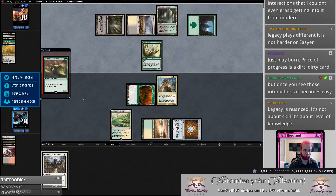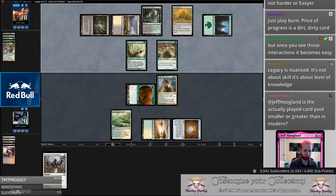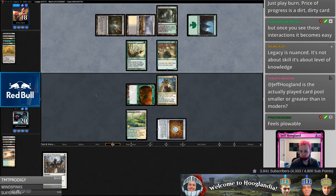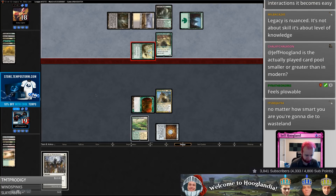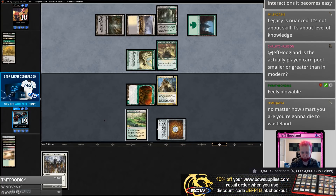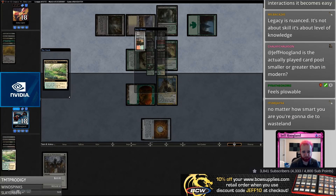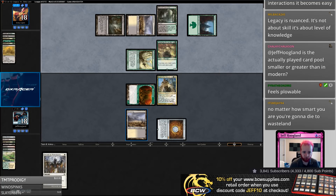Ramunap Excavator — yikes! Glad we've been holding those Swords to Plowshares. They're going to Wasteland me a bunch here — by a bunch I mean only once more because I have a Swords. Is the actual played card pool greater than Modern? No, not really — there are probably more playable cards in Modern than Legacy. There are only two Loams in this deck and they Bogged one, so I only have one more Loam. Wasteland is actually pretty scary at this point.